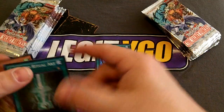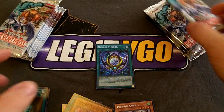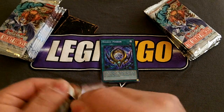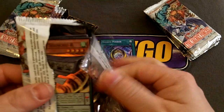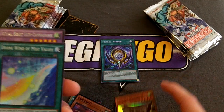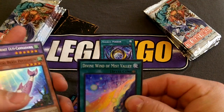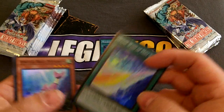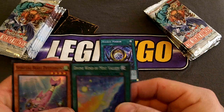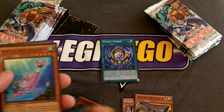Another Necros Mirror. The other stuff — the Ritual Beasts, Spiritual Beasts — not really wanting to focus on that right now. There's an R, Divine Wind of the Mist Valley. I think I only got one of these — actually I don't think I got any of these out of my first box. This may be a short print. That's rather interesting.